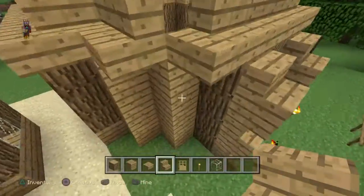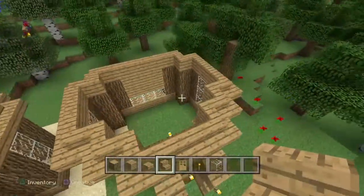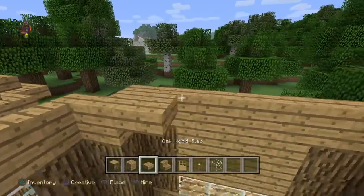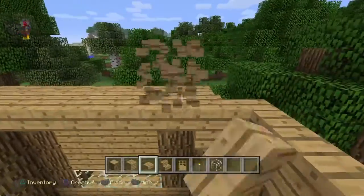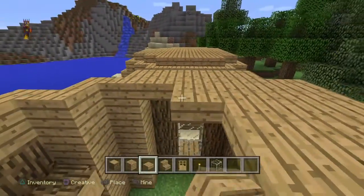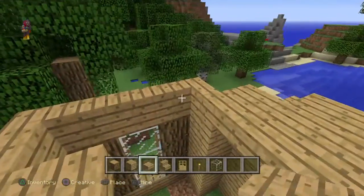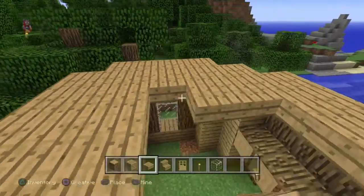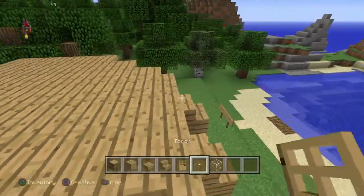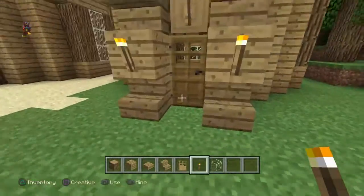That's how it's supposed to look. From here I just put oak plank slabs on top of the roof to fill it in. You could probably add a second floor to this, but it would be the same size as the first floor. So that's basically the complete tutorial of the house.